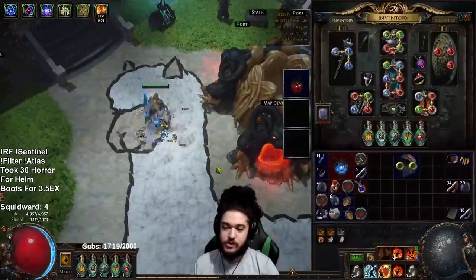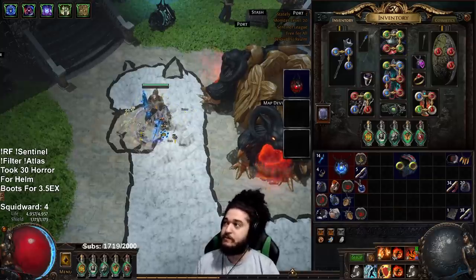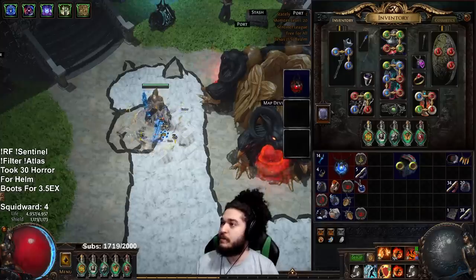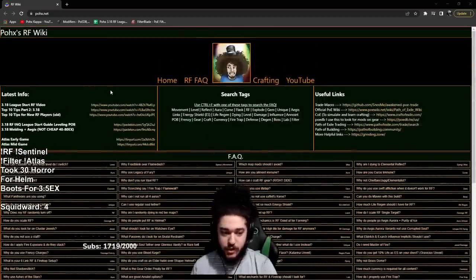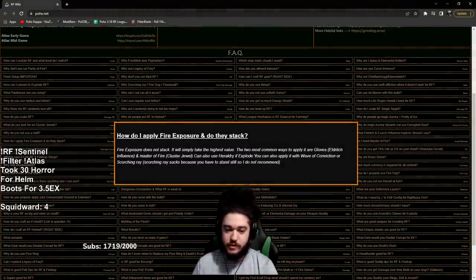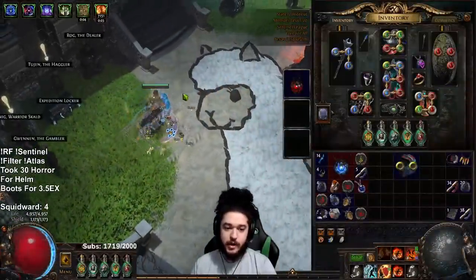Let's talk about character and gear progression. Remember under the RF command in my stream — I do need to plug this — we have two different places for all information, both updated. We have an actual website, a wiki still in progress, where you can get answers to pretty much everything, and we have the Google Sheets which you guys know about.